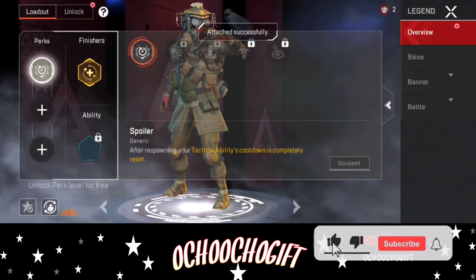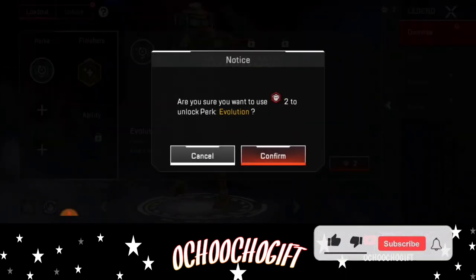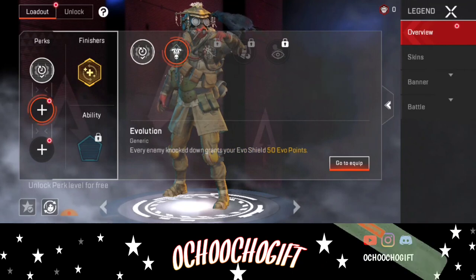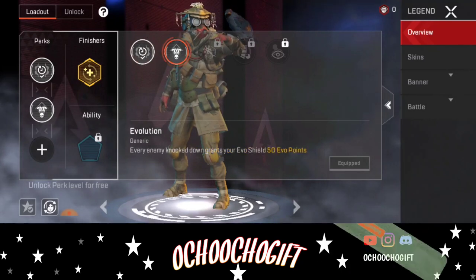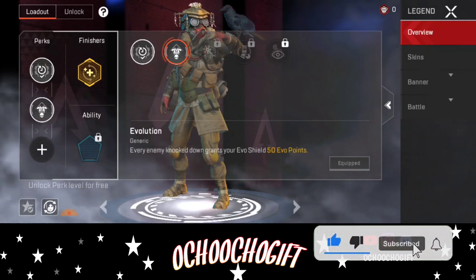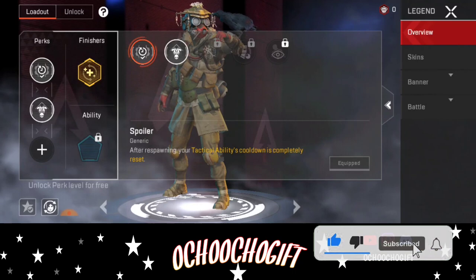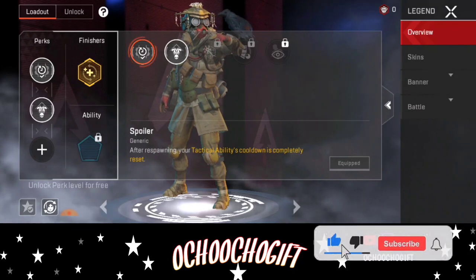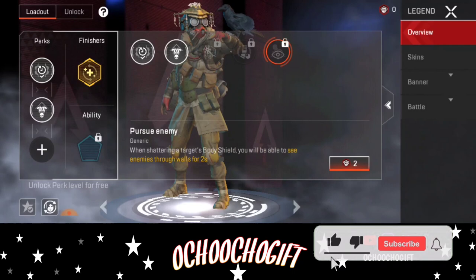The next upgrade costs four. This one is 100 chips because I have two. Right now I have a standard space — click over here and equip this one. This is kind of good, guys — it helps give your character some different abilities. Every time you knock down a player it grants your Evo Shield 50 points back. After respawning, your tactical ability countdown completely resets, so when you get back into the match you can easily get your Evo Shield and your power back.